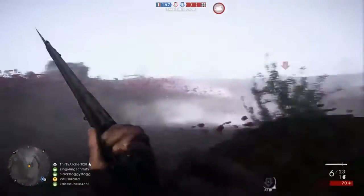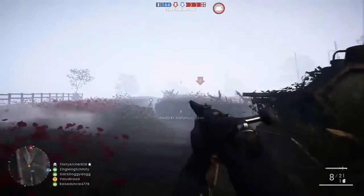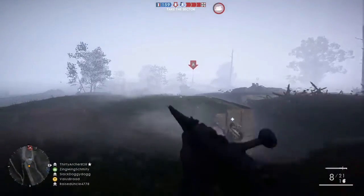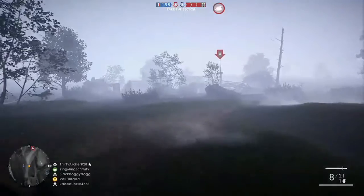For the Play to Give dog tag, all you have to do is log into Battlefield 1 during this weekend's event and play a match. Just as with the M1911 skin, you won't earn the dog tag immediately — it should be in your inventory on June 12th.